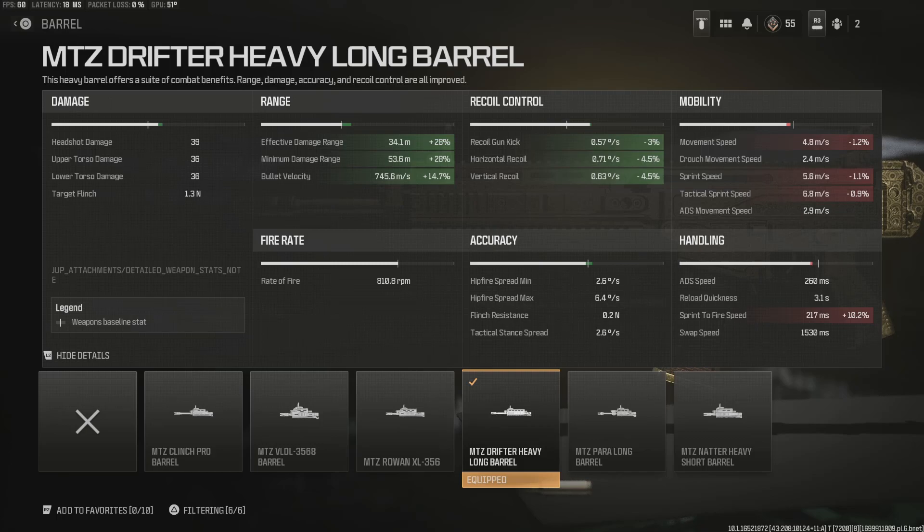Last but not least, for the barrel — with the MTZ Drifter Heavy Long Barrel, we are increasing effective range and minimum range by 28% and bullet velocity by 14.7%. When it comes to the trade-off, you aren't affecting your ADS time, but you are affecting your sprint-to-fire speed. So if you're rocking tactical sprint all the time, keep this in mind. It will affect sprint speed and tactical sprint speed, but nothing too drastic on the mobility side. We're here mainly for the range benefits.